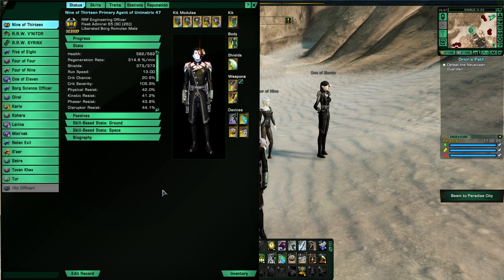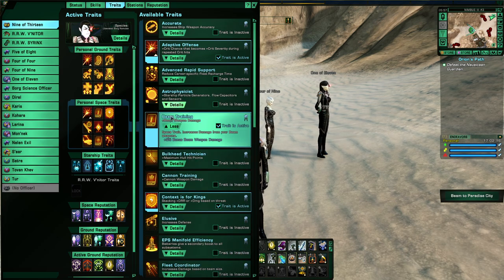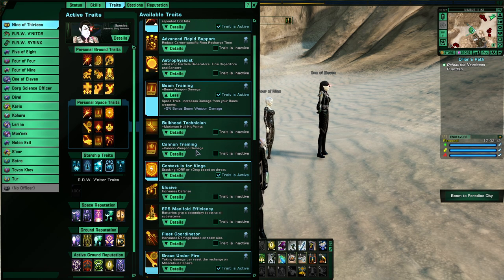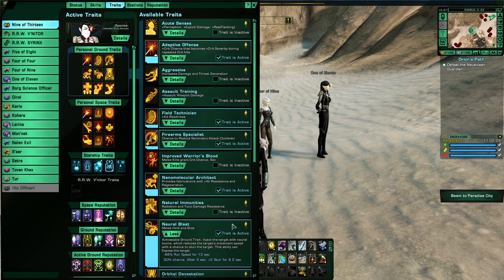If you're a Lifetime Subscriber (LTS), you can make a Liberated Borg Officer. With traits, he comes with a modified version of Efficient, although you don't actually have Efficient on your space traits because it's integrated. He also has Neuroblast integrated.